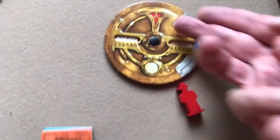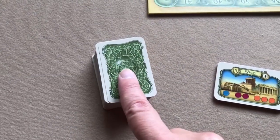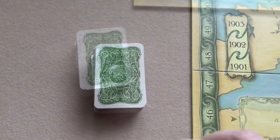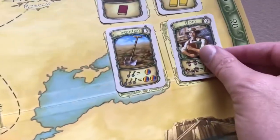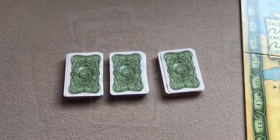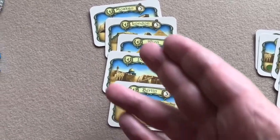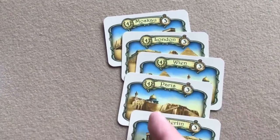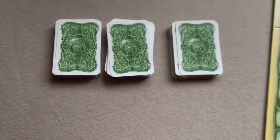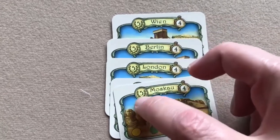Each player takes their deck of researcher cards. Be sure to remove the 10 exhibition cards from the deck, then shuffle it and draw four cards, placing them on the spaces provided on the board. Divide the remainder of the deck into three equal stacks. Take your small exhibition cards — the ones with four points — and shuffle those five into the second stack.